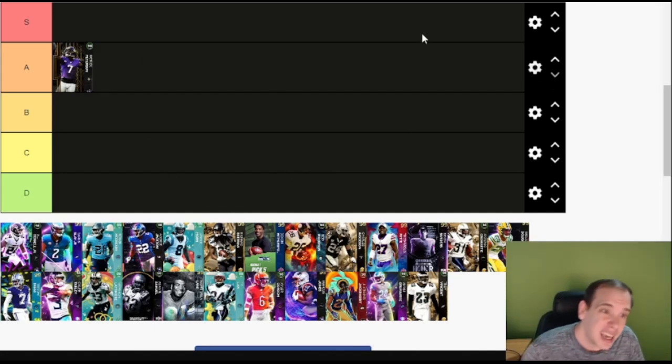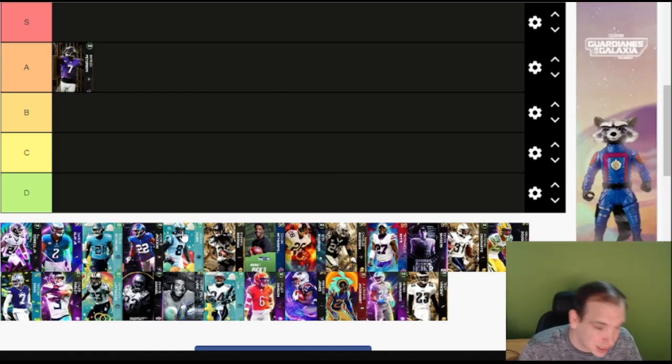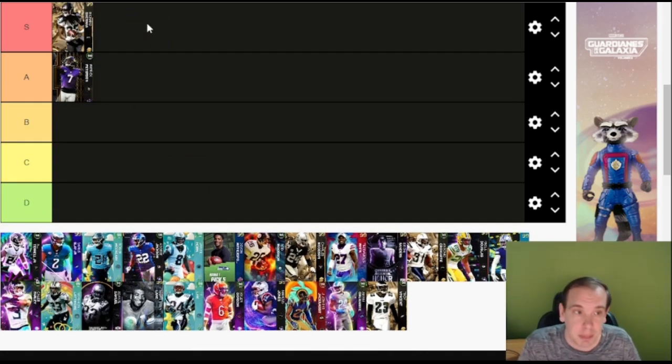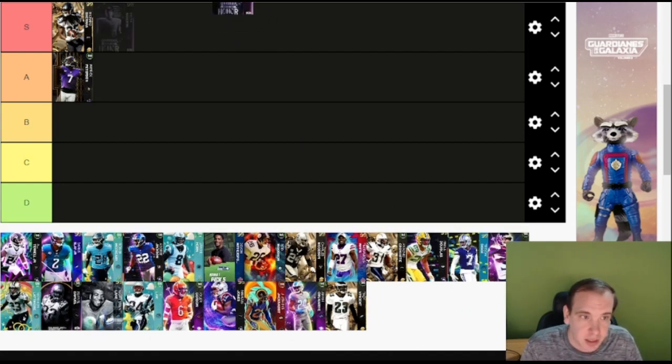Patrick Peterson is gonna be B tier. He's not very good in zone, he's not very aggressive — number routes, biggest outside shade for zero. But there's a direct upgrade over him: Sherman right here. He has the same ability for zero but he's more aggressive, he's taller, and he tackles better. Make sure you get Sherman instead.